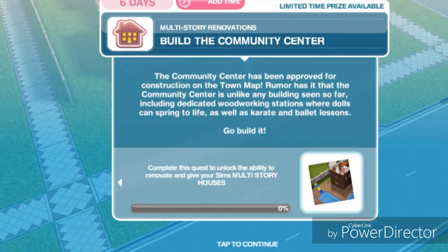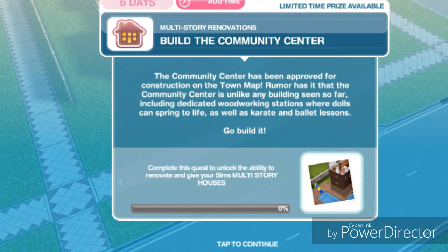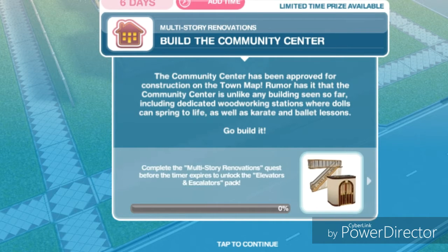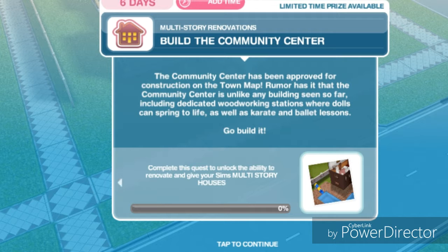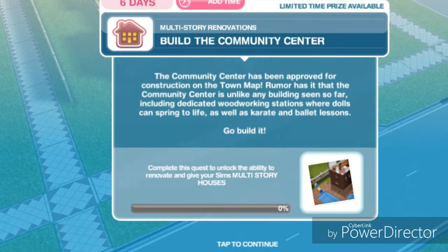Hey Simmers, it's MochaSims here and this is my tutorial on the multi-story renovation quest. This quest unlocks at level 17 and it unlocks the ability to add 2 to 5 stories to a house. It also unlocks stairs and fire poles. This quest has a limited time of 6 days, and if you complete it within that time, you will unlock escalators and elevators for your sims' houses. If you are on the right level but can't find the quest, that is because these quests come in order, so you will have to look in your queue — the green button at the bottom — to see which quests are next for you to complete.